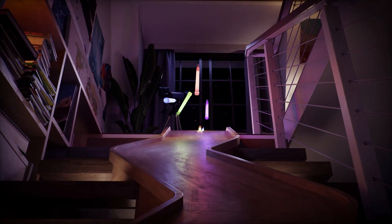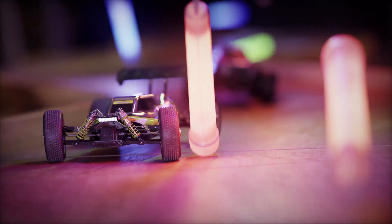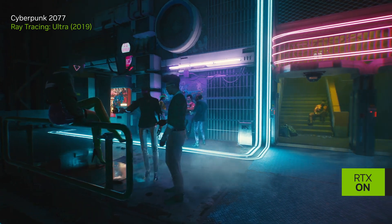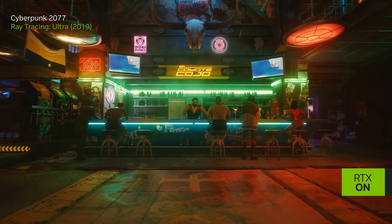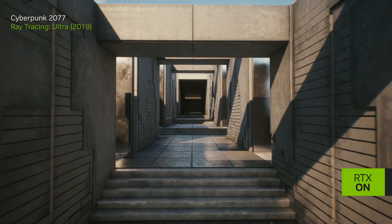By simulating the physical behavior of light, gaming experiences have become more realistic, providing a huge leap in visual quality over rasterization. The biggest AAA blockbusters, like Cyberpunk 2077, have already turned RTX on with individual ray traced effects, including ray traced reflections, shadows, ambient occlusion, and more.